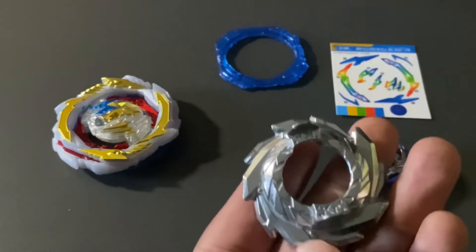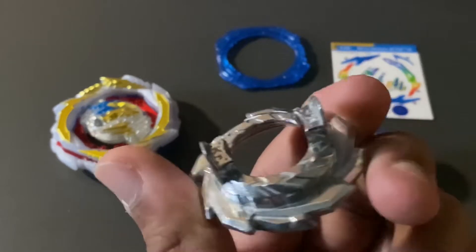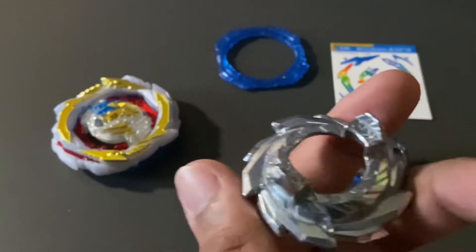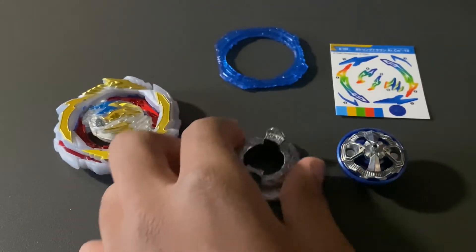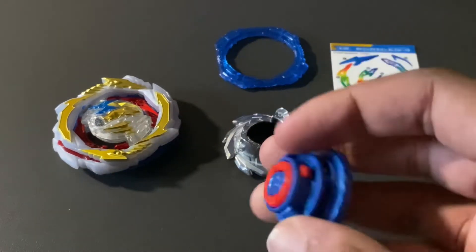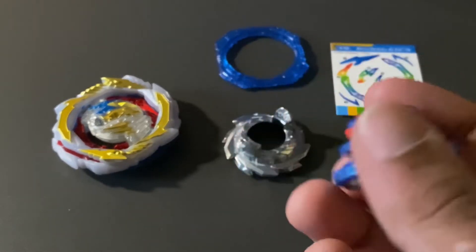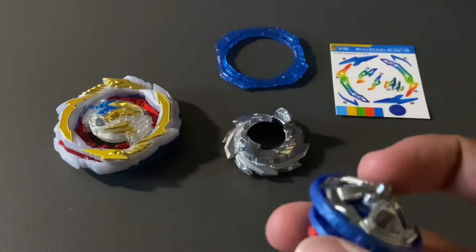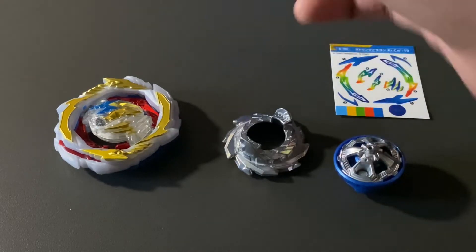Now let's look at the disc. We have the Karma disc that was originally seen on Guilty Longinus. It's going to be a little different with a right spin bay, but with left spins these blades were actually hitting the opponent, which was pretty cool. Here we have Charge Metal Dash, so hopefully this bay has really good burst resistance, but it is Charge — I've never really liked this driver.